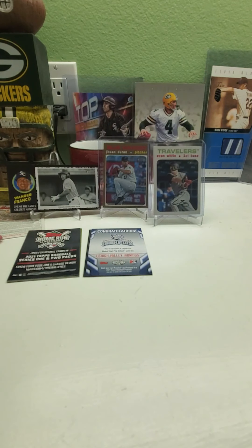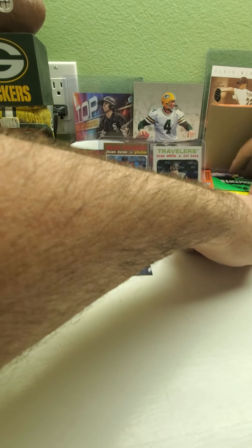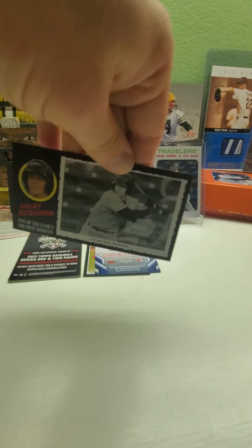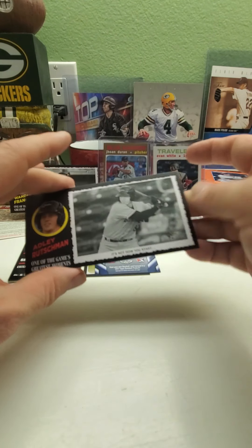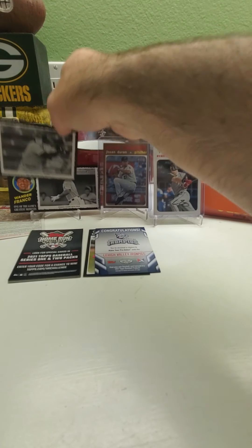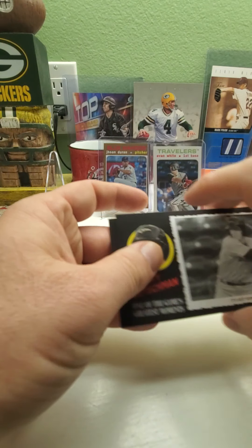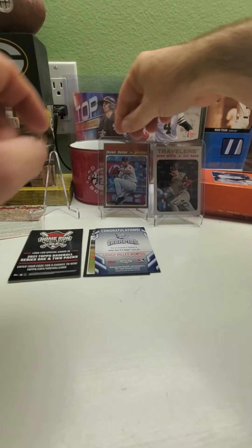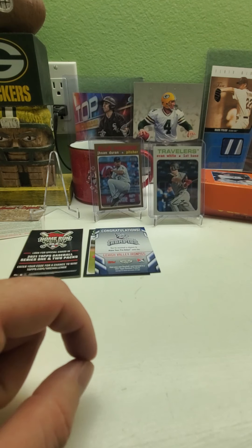You know what, I'm still going to make you guys wait to see the hits — if you want to fast forward to the end I don't mind. Now we'll do the second box. We'll do the box topper again first — and it is Adley Rutschman, another good player. I think these are my third and fourth boxes of opening these. We'll put those down so we have more room.